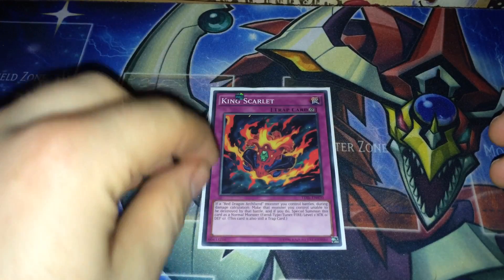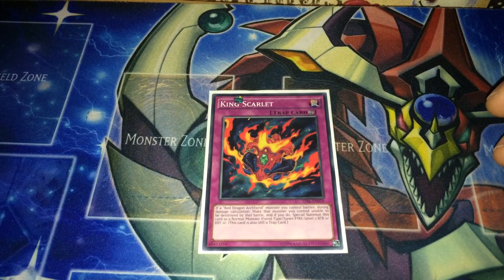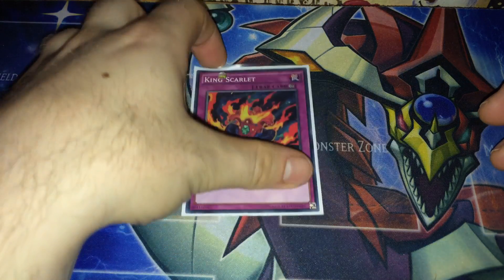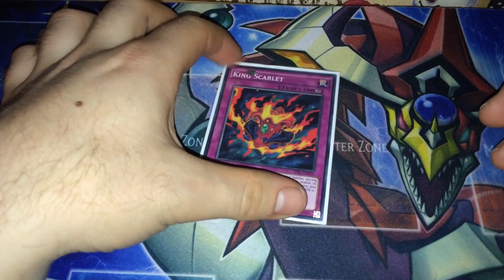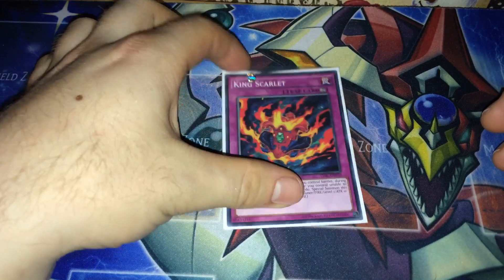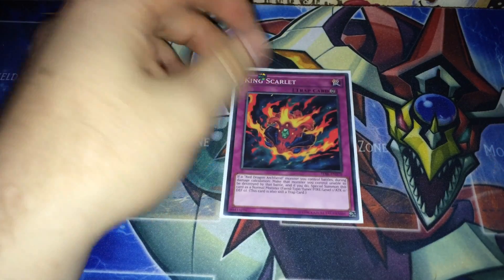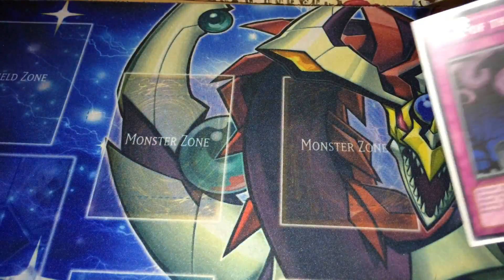King Scarlet — I'm thinking of changing this one because it's a bit slow, but if a Red Dragon Archfiend monster you control battles during any damage calculation, you can make the monster unable to be destroyed by battle, and if you do, special summon this card as a normal fiend-type level one. So just say you attack, then in main phase 2 you can get a bigger monster like Bane. You only run one of these.